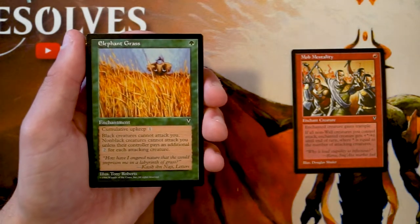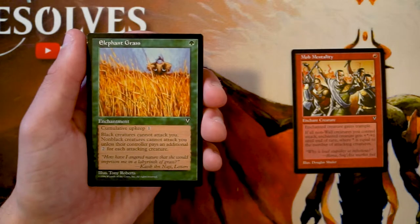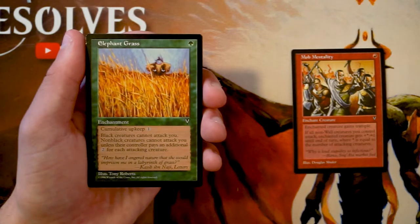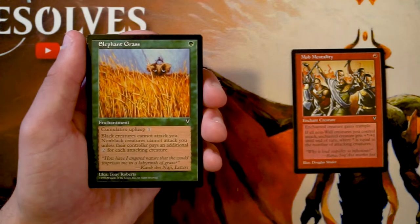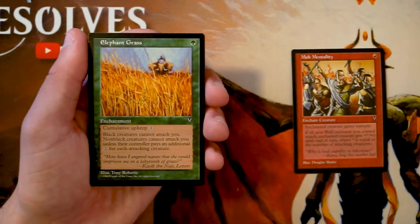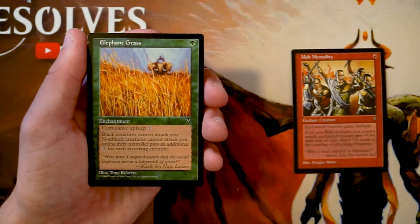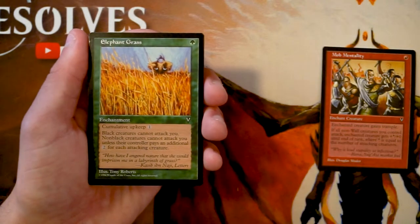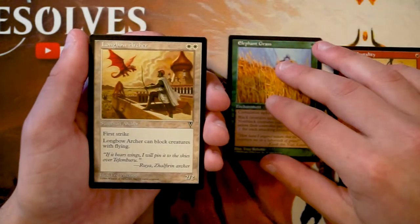Elephant Grass is an enchantment for one green with a cumulative upkeep of one, meaning you pay more each turn. Black creatures can't attack you, and non-black creatures can't attack you unless their controller pays an additional two per attacking creature. It's a stall card — in certain decks that's fine, but the cumulative upkeep is a significant mana investment. I think I like it more than Mob Mentality, but having never played with Visions, I'm not sure how good it really is.